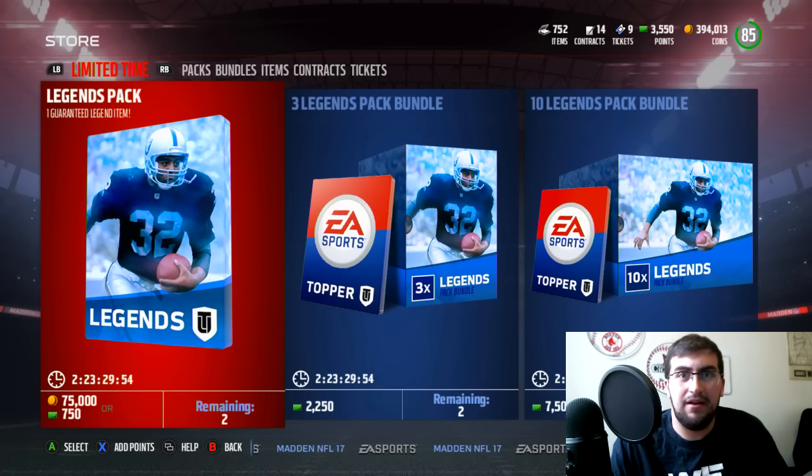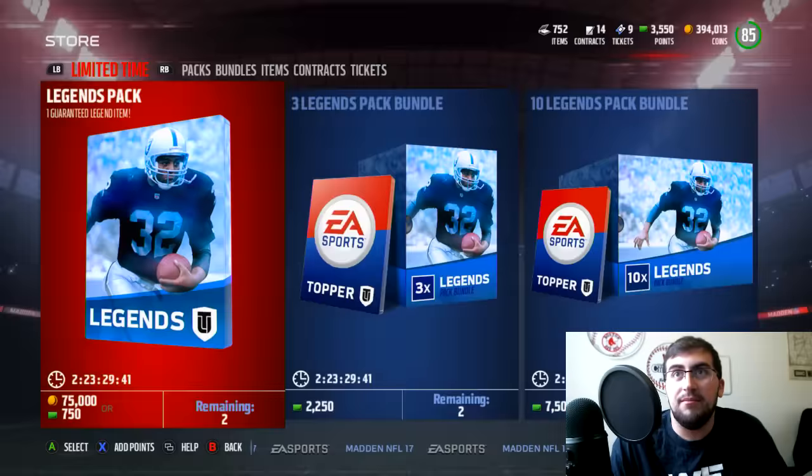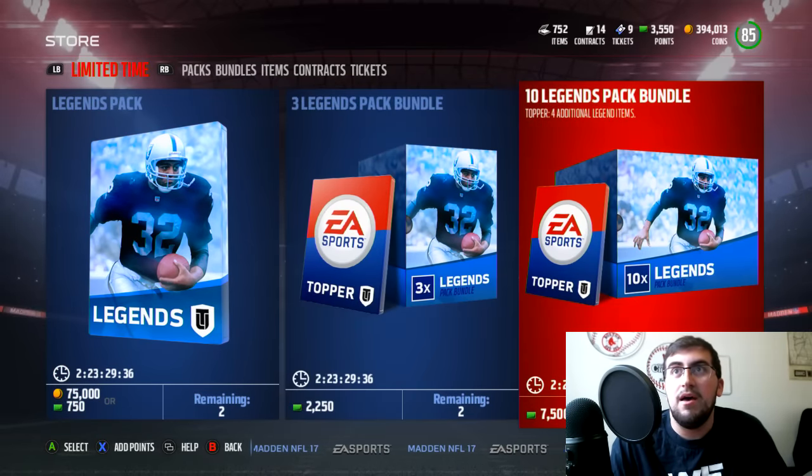So we have legend packs in the game for the first time this season — very, very cool. Unless you had enough loyalty collectibles to get one, this is going to be the first legend packs you open all year. If you open them up you get one legend item, which is likely going to be a collectible — maybe you get lucky and get a player — plus six gold or better players and five team items. The first bundle is three packs with an additional legend item. The ten legend pack bundle, which we're going to open, gives you four additional legend items as a topper.